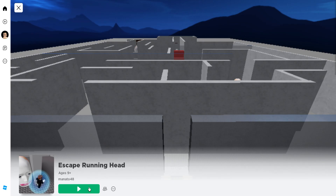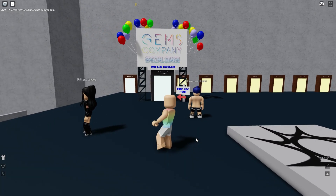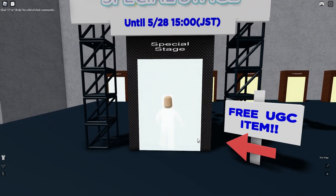First, let's go ahead and join Escape Running Head. I'll leave a link for this game in the description. Next, go through the special stage portal.